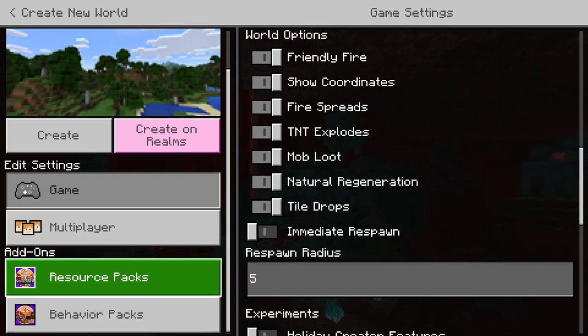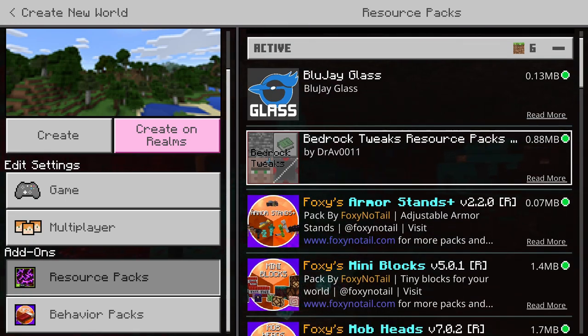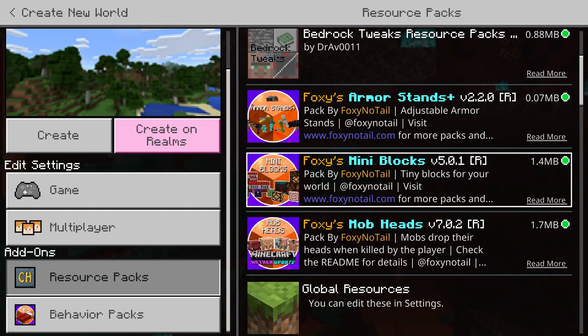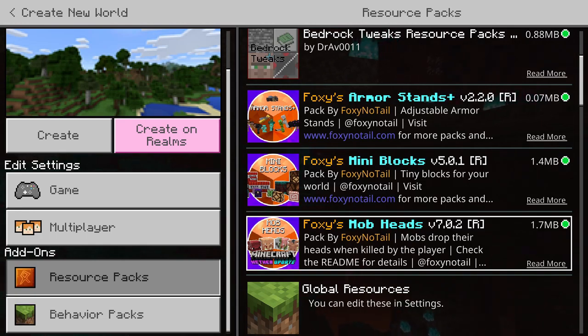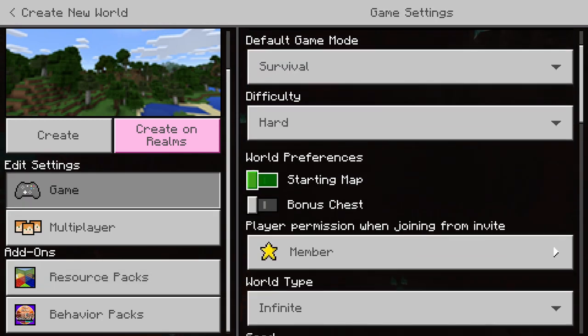I also have a few resource and behavior packs on. We have Blue Jay's borderless glass, some bedrock tweaks for redstone components to show which way they're pointing and if they're activated. Just a few ease-of-use features. We're also going to have Foxy's armor stand, mini blocks, and mob heads. These are not in the vanilla game, but they don't add too much — just a few extra decorative details. I also have an FOV changer installed so it can zoom in like Java Edition to get a better view of things.